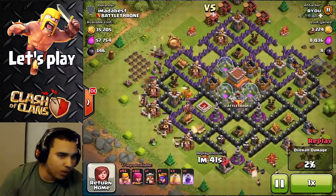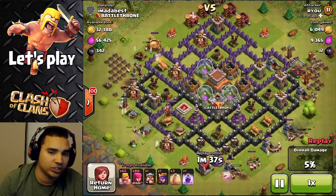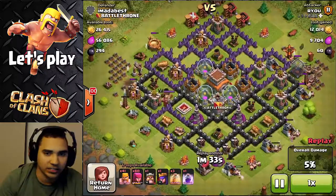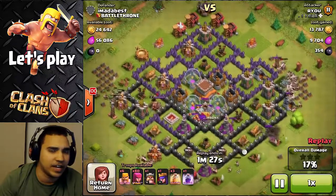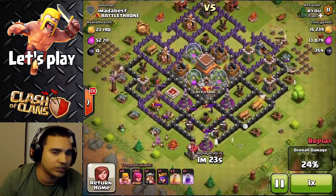This is a typical barch technique where they use the barbarians and the archers to get the resources on the sides. I'm not sure if he was going for loot or what because I didn't have a lot of loot at the time, so I figure he must have been going for trophies.